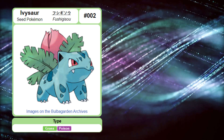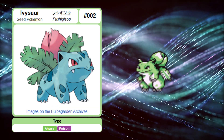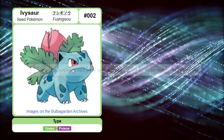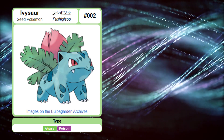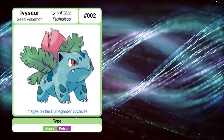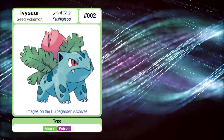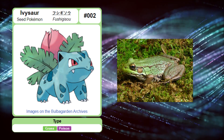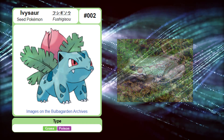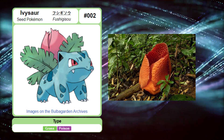Unlike Bulbasaur, some Ivysaur have the ability to stand on their hind legs. However, they lose this ability once the bud on their back begins to bloom. Upon blooming, the flower releases a fragrant aroma. On average, Ivysaurs have a height of 1 meter exactly and a weight of 13 kilograms. Just like Bulbasaur, Ivysaur is similar to that of a frog, but its bud resembles that of a rafflesia, not a lily.